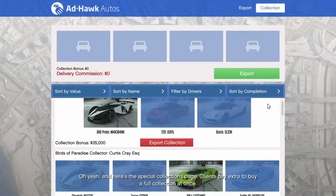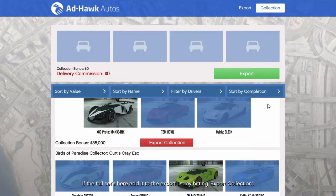And here's the special collections page. Clients pay extra to buy a full collection at once. If something we've got could be included in one, we'll put the image up here. No image means we don't have it. You've got to wait for SecuroServe to send you after one, or hope you run into another crew taking it back. If the full set's here, add it to the export list by hitting Export Collection.